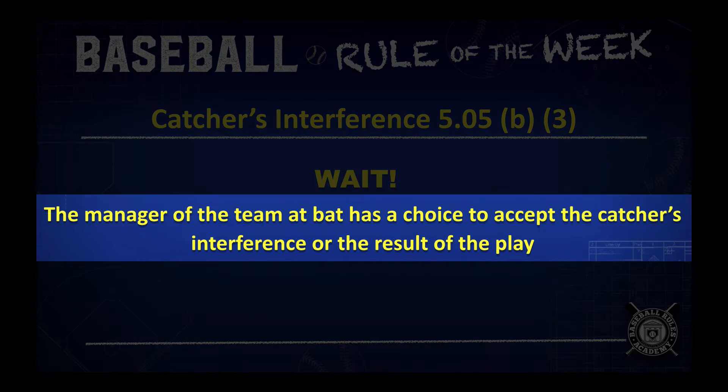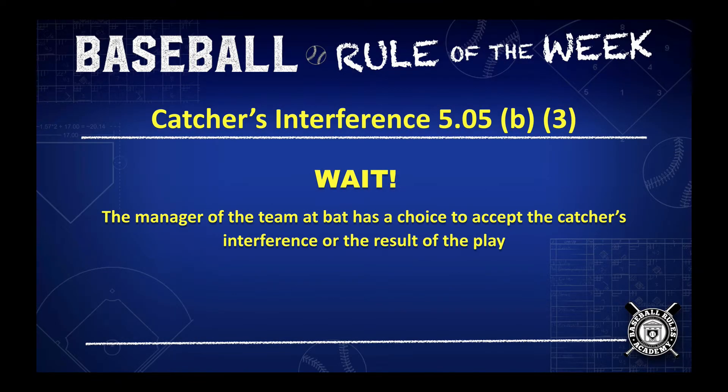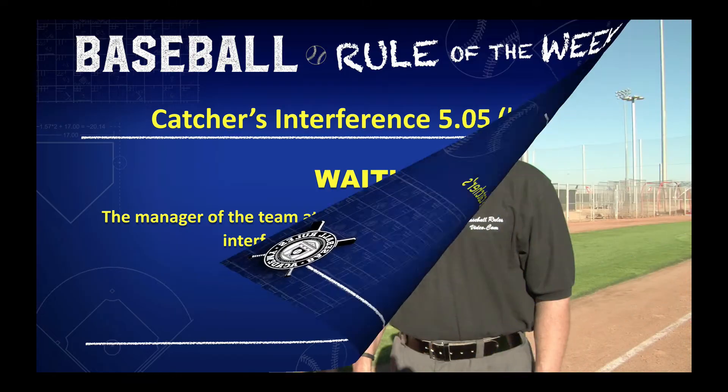The manager of the team at bat has a choice to accept the catcher's interference or the result of the play. Let's talk about this with Ted Barrett. A play that you see fairly often, especially at the amateur level, is catcher's interference — when a batter swings and in the process of his swing he hits the catcher's glove, or part of his equipment, as he tries to swing through and hit the baseball.